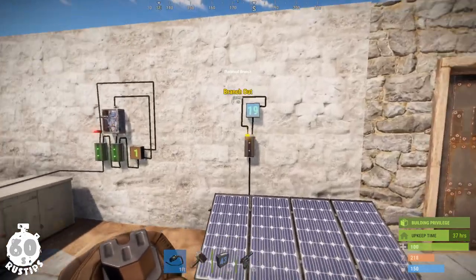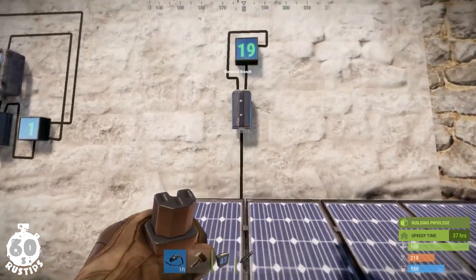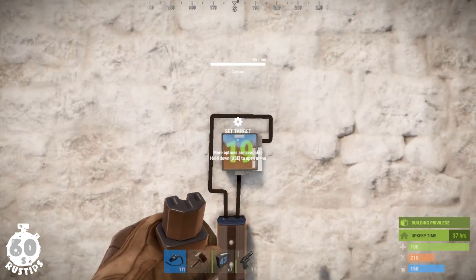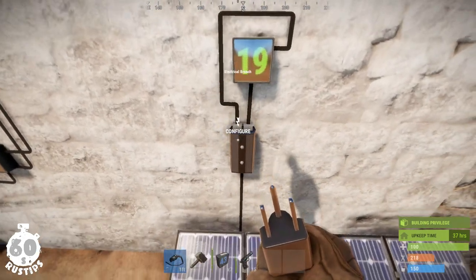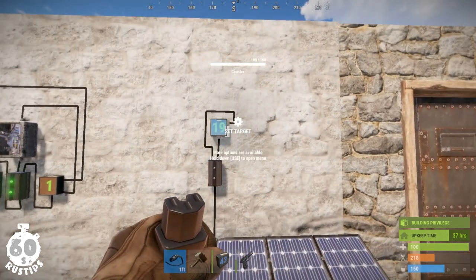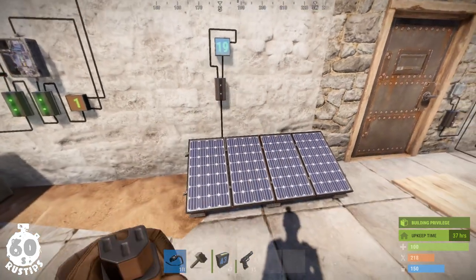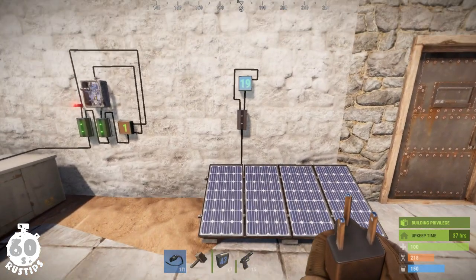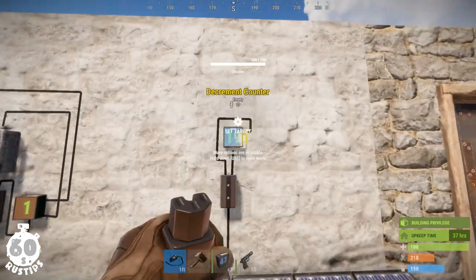Another use case is using a solar panel together with the counter to split the power coming from the solar panel — passing the rest into the counter and then into the rest of your circuit — while branching a bit of the power into the increment counter pin. This means the increment counter pin will receive a signal every time the solar panel starts giving power, which happens in the morning. So this way you could possibly build an in-game calendar showing the number of days.